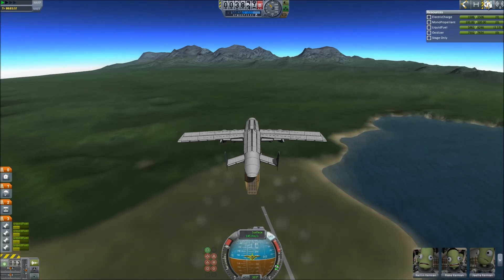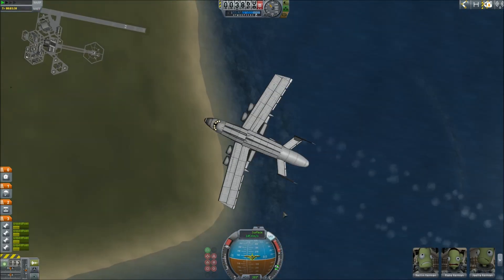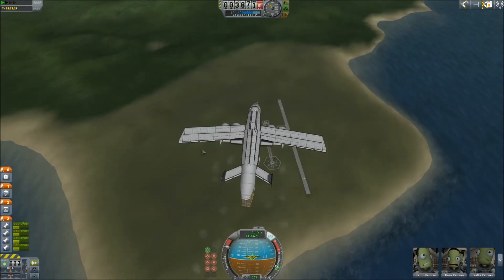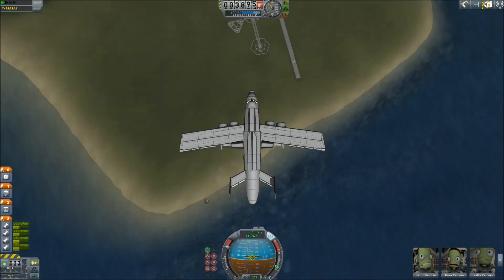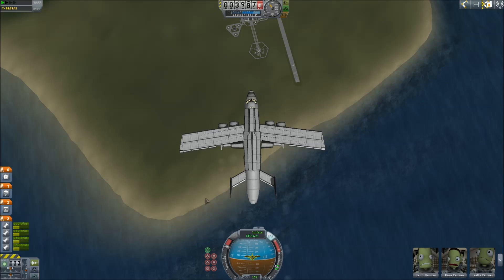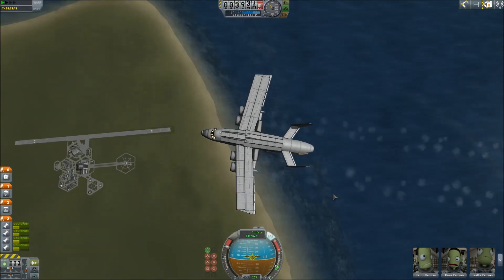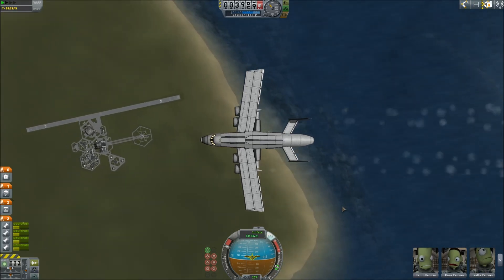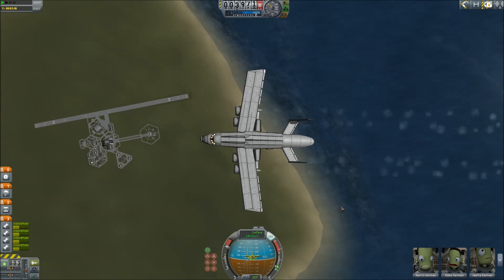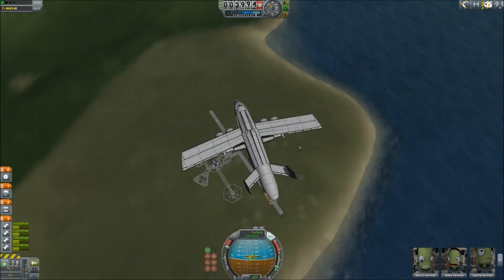We've got fuel - that's all that orange tank. Coming up to about 1.25 km, still looking like we're in a good line right over everything. I don't know how long this is going to take to come out, hence why we'd give it at least a couple tries - hence why we did quick saves.